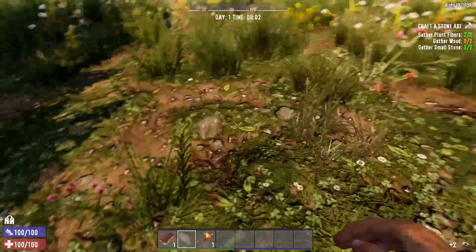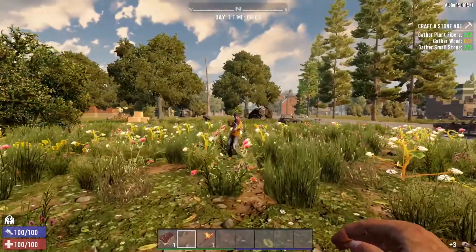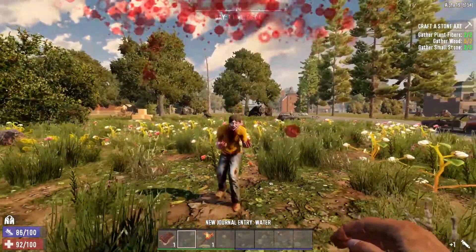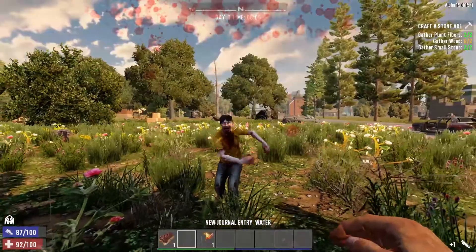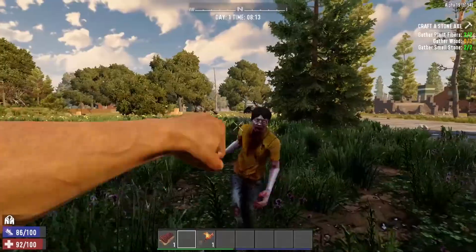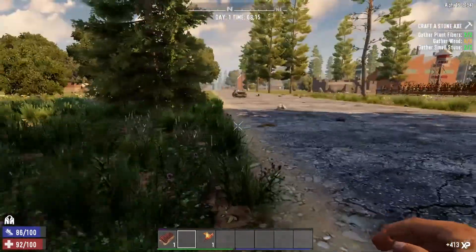Here we go — our first HD zombie! We got the stones. Look at this guy — he looks totally different. Well, we already got hit by a zombie. That happened. Got him — there you go. First kill, barehanded. That's what I'm talking about. It's much better than most of our starts.